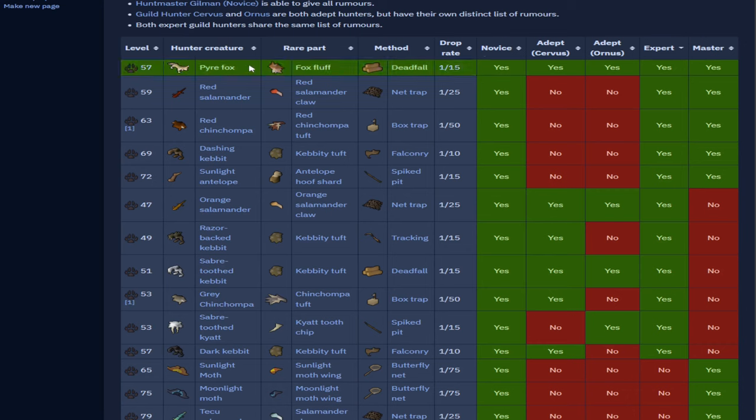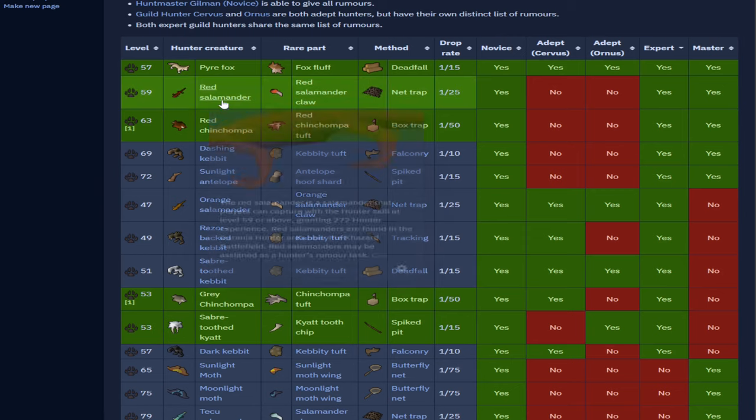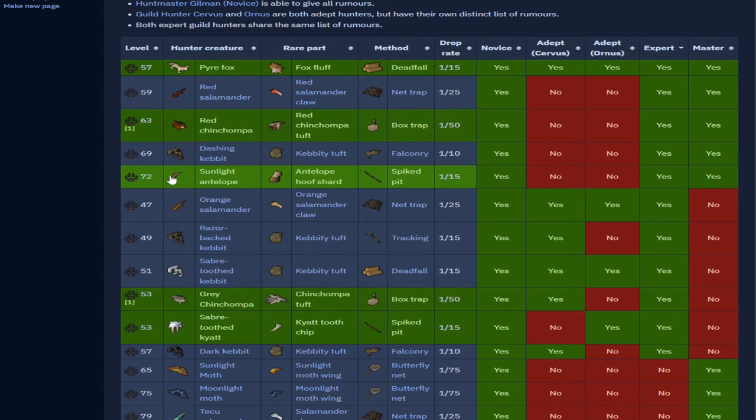You'd have Pyrefoxes blocked. You might want to do chins if you're missing the chin pet, but I'd recommend blocking chins because they're way slower than salamanders. Block the gray chins too — those are really bad. You can block one more thing, so you have to choose between blocking sunlight antelopes or sabertooth kayats. I'd highly recommend blocking sabertooth kayats since sunlight antelopes are faster. That leaves you with red and orange salamanders, sunlight antelopes, and four Kebits — seven total tasks.